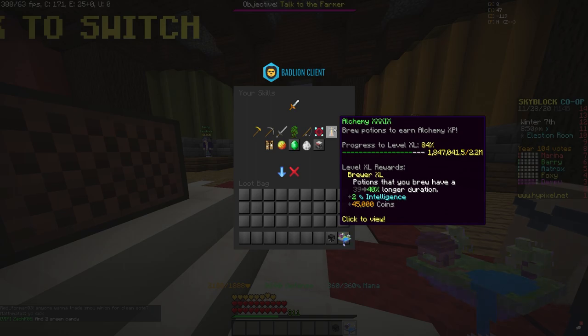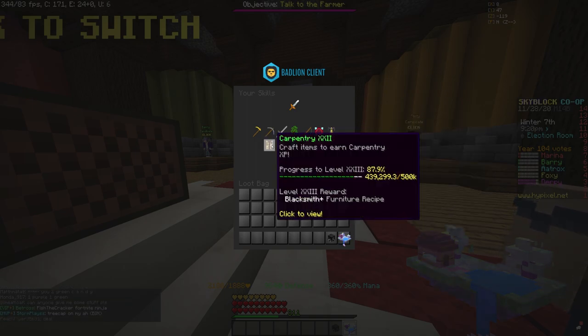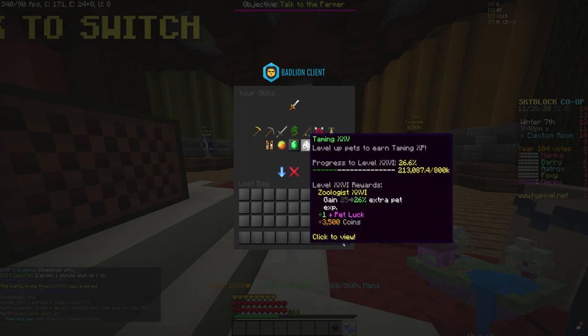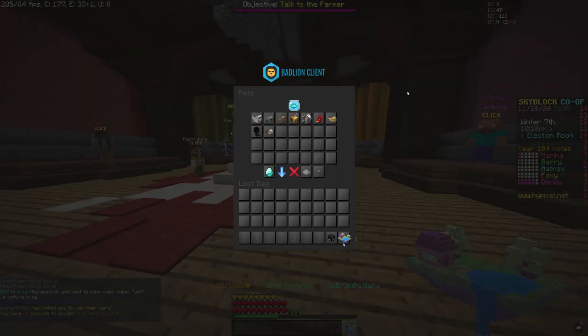Alchemy is also going to be really good because it's kind of expensive to level up, and since you're going to get 50% more XP, it's probably worth buying some stuff now before the auction house closes. The Bazaar probably won't close, so get some alchemy stuff going - it won't hurt. Carpentry is just going to come from your minions. Taming is going to be good - you'll level it up a lot just by playing the game in general. For dungeoneering, you're not really going to want to level up because every floor basically doubles in difficulty.